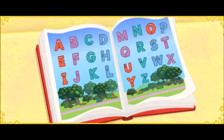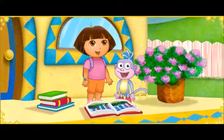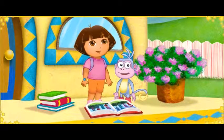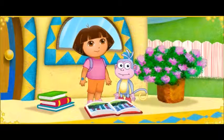Now let's look for all the letters — we can sing the alphabet song! Sing it with us! A, B, C, D, E, F, G, H, I, J, K, L, M, N, O, P, Q, R, S, T, U, V, W, X, Y, and Z. Now I know my A, B, C's. Next time won't you sing with me?